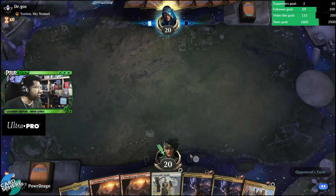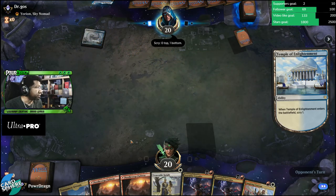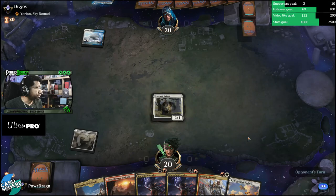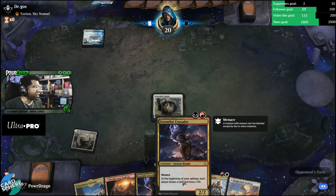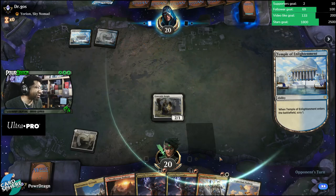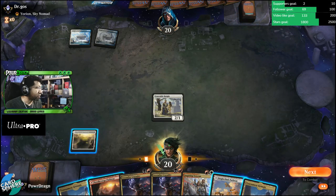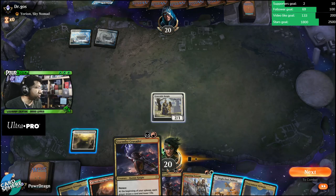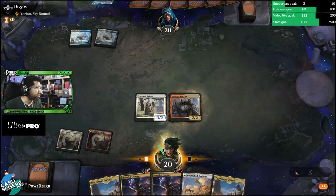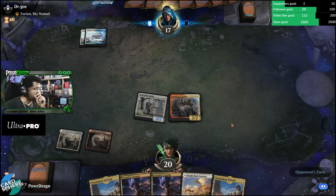We're against Yorion so we're kind of up against it — the opponent's going first. I wish we were on the play against Yorion but we're not, let's just see what happens. This will go on white. Stormfist Crusader is a good card but I'm not sure how badly I want to play it against Yorion early, so we may just play Inspiring Veteran and let it take a hit — we may just do this and see what happens.